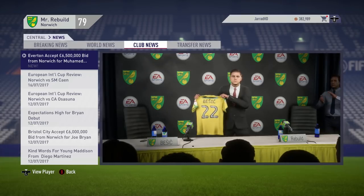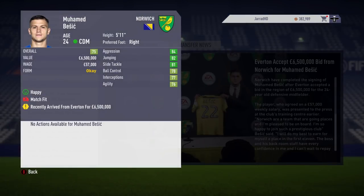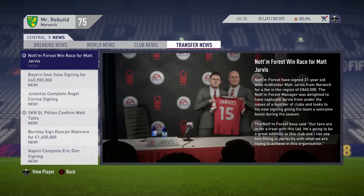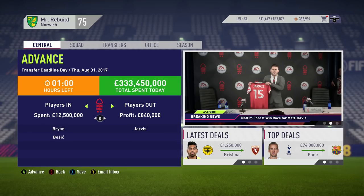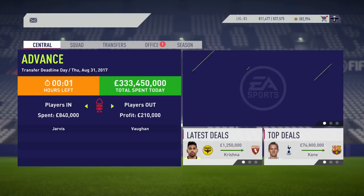A massive transfer here as we go to Everton and steal Mohamed Bezic from them. The Bosnian midfielder is coming to Norwich for his value of £6.5 million — a massive addition to our midfield. Welcome to Norwich, Mohamed Bezic. On transfer deadline day, the first player to leave the club is Matt Jarvis, who is off to Nottingham Forest for £840,000. It was a bit of a weird transfer window with no real player transfer offers — we got three offers but only Jarvis leaves. We brought in Bryan and Bezic, so we've definitely done good business.